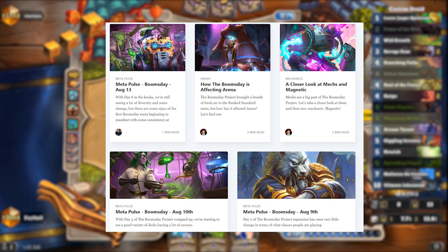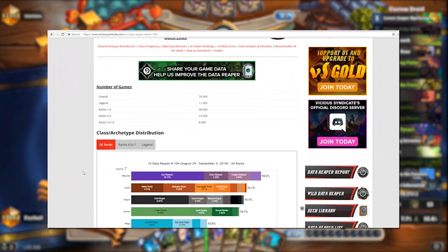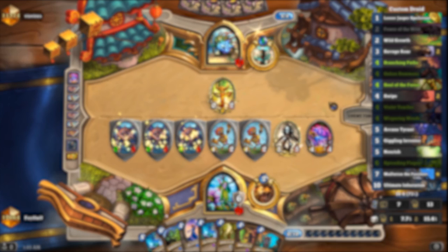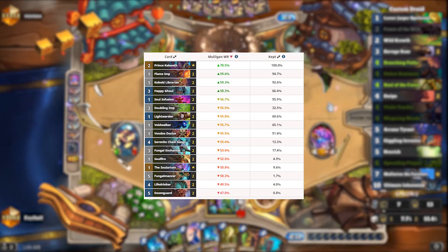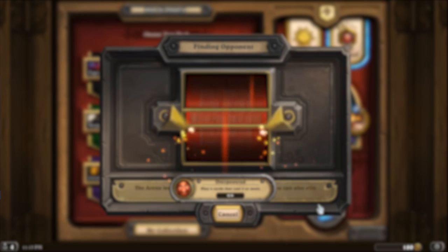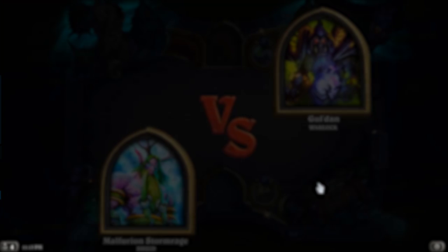Many of HSReplay's articles are meta pulses which break down and analyse the meta as it stands. In the case of Vicious Syndicate, all of their analysis is contained in their Data Reaper Reports, which provide all the data they've gathered, organise it in tables and charts, and also provide a class-by-class commentary on what they've found. One really useful statistic HSReplay provides is mulligan win rates and keep rates — when you're first learning a deck it can be tricky to figure out what cards you're looking for in your mulligan. You can also hop over to the streams tab and check out people playing that very same deck live right now, see their win rate and playstyle, and ask them any questions you might have.